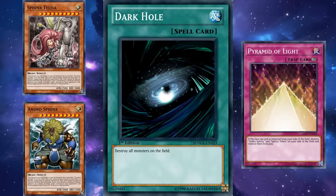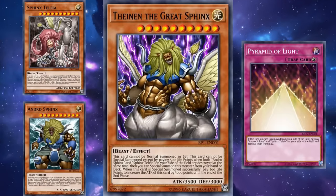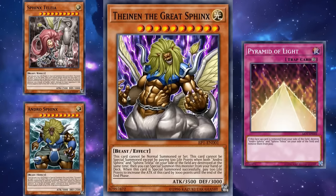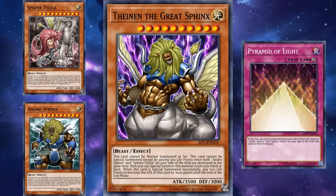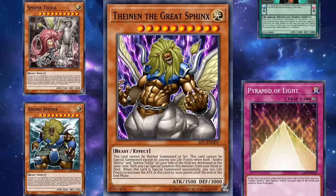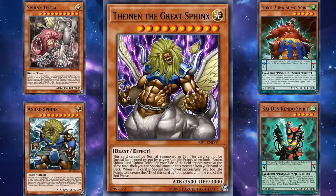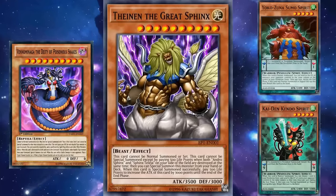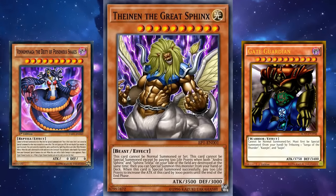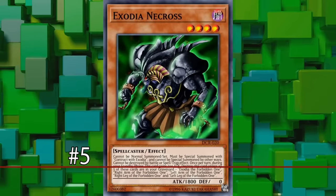I don't think the Great Sphinx was supposed to be this hard to summon — it just barely doesn't have enough support, putting it on the difficult side of bringing out. The main cards required for its summon are also a little too high level — both level 10 — which makes them very hard to use in a pendulum summon deck like you could with the Gate Guardian pieces. That's why Thenan takes a slightly higher spot than Venominaga and Gate Guardian, since it has requirements kind of similar to both of those cards. At number 5 we have Exodia Necros.